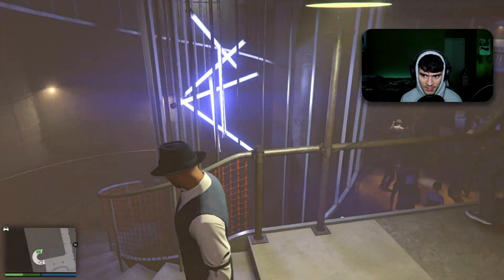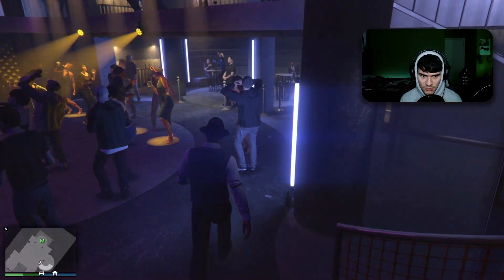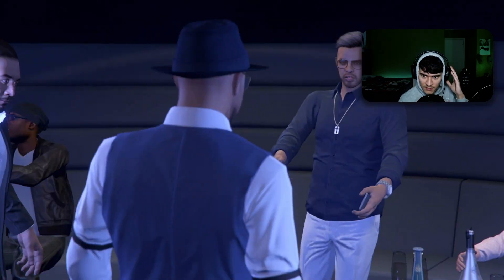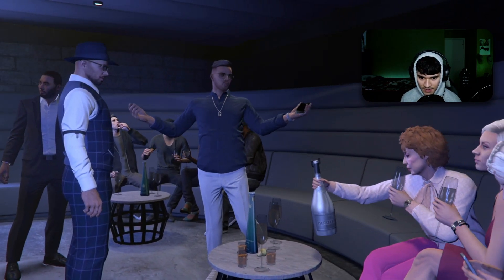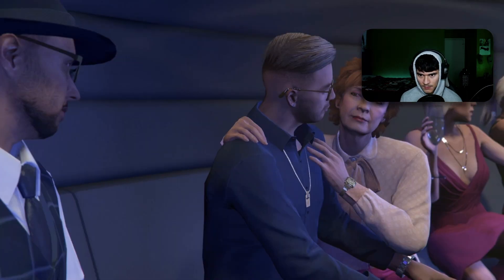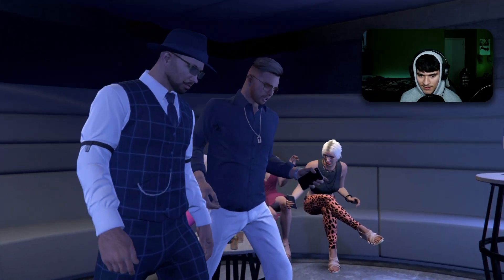We're gonna keep walking down these stairs — it looks pretty cool, like a regular nightclub. There's a little 'M' icon you walk over to dance, but I ain't here to dance. There's some guy here — I can barely hear him. I'm just trying to get straight into business. He's got big plans, talking about something — I never watch cutscenes but I guess I gotta go through this.